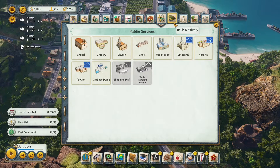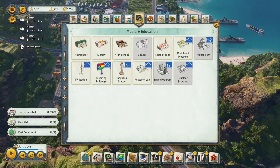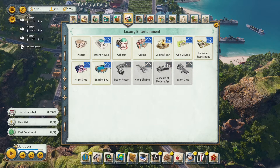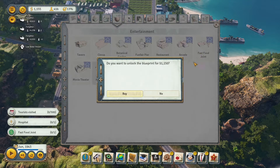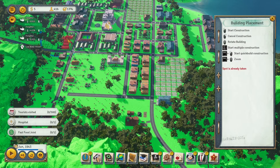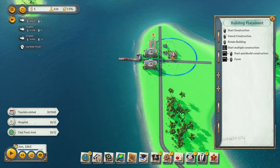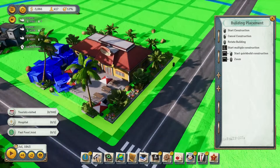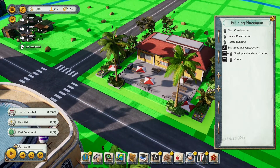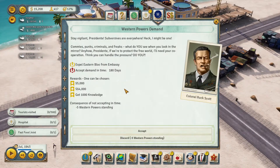Now, fast food joint — where can we find it? It's under median education, luxury entertainment. There it is — fast food joint. We unlock the blueprint and build it, though we only have about three dollars so I might wait a little bit. Somewhere in a corner might be pretty good. It kind of looks like an In-N-Out restaurant, honestly — not a bad building to have on the island.